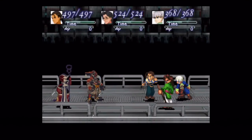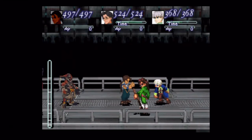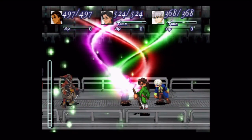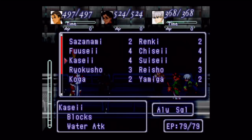We're fighting Groth and the Executioner. Guess what status ailment the Executioner can inflict on us? The Executioner can inflict instant death. So you wanna be careful dealing with that. Groth isn't actually the big threat for this fight — it's the Executioner, because they can inflict instant death on you.